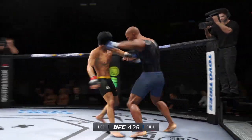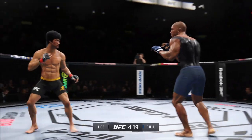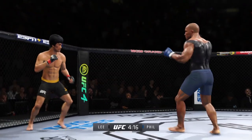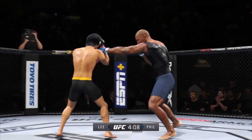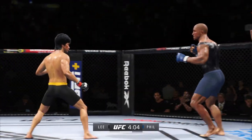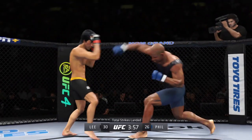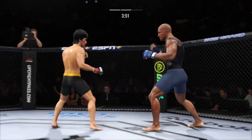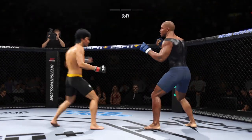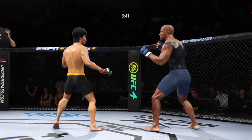Nice punch there. Caught that kick there. Switching stances here. Leg strike attempt is blocked. Nice leg kick lands. He's been pretty accurate tonight — he's landed some significant strikes, but his corner's looking for him to mix it up a little bit more and just throw more volume.